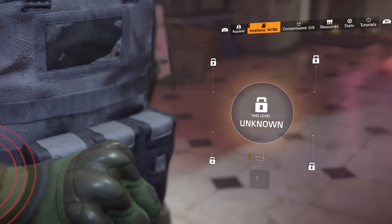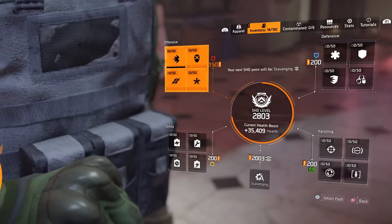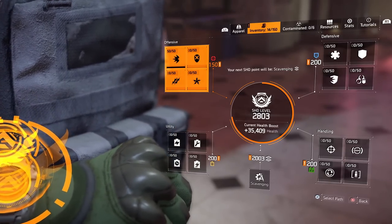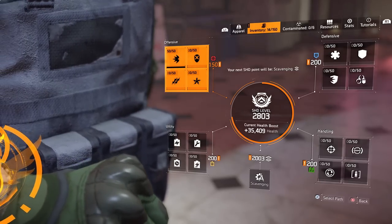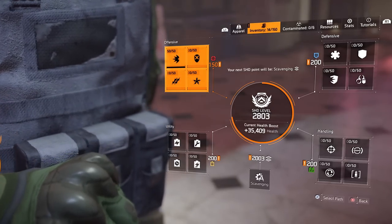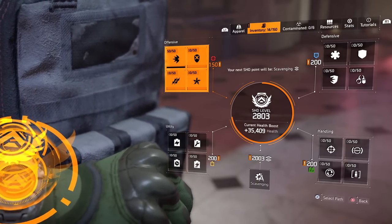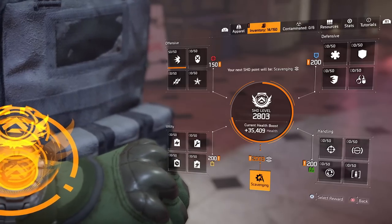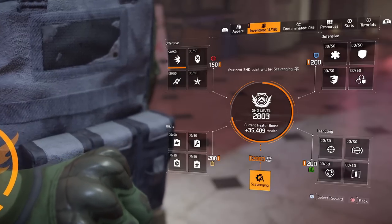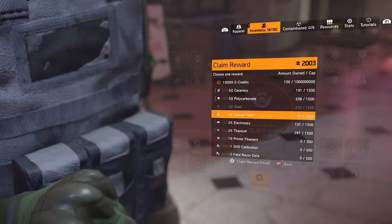This is where you'll see why the more watch levels you have, the better. You just have to go through the tutorial quickly, and at the end you'll see exactly how it allocates all the watch levels taken from your account. You can see I'm still shade level 2803, and what it's done is allocated all of those levels evenly — maxing out offensive, defensive, handling, and utility. Once those four are maxed out, the rest all go into scavenging. So where I only had 15 levels to spend earlier, I've now got 2003 available levels to spend on scavenging.